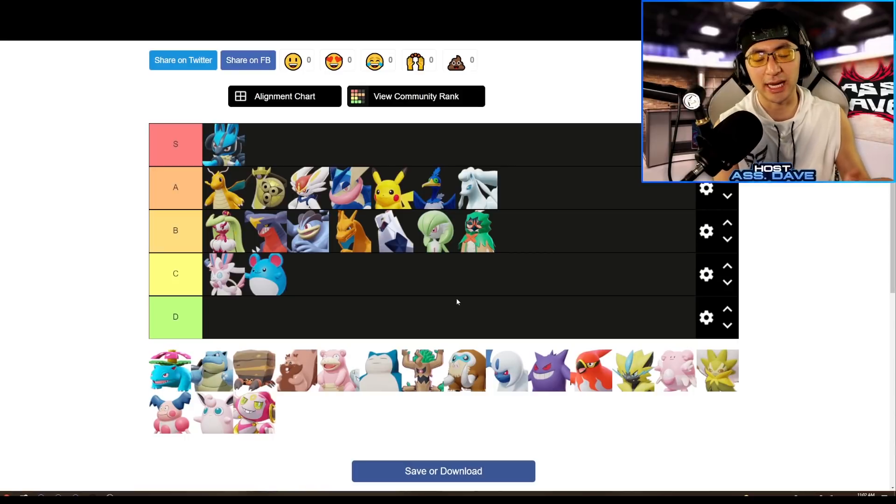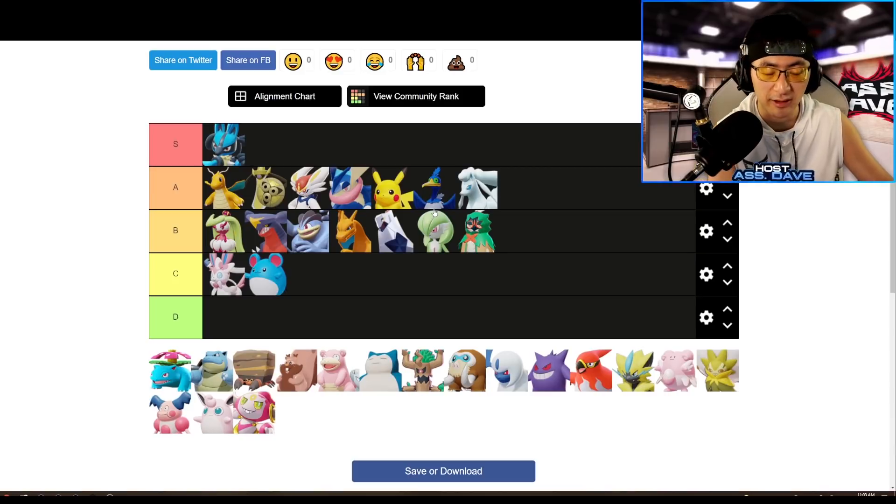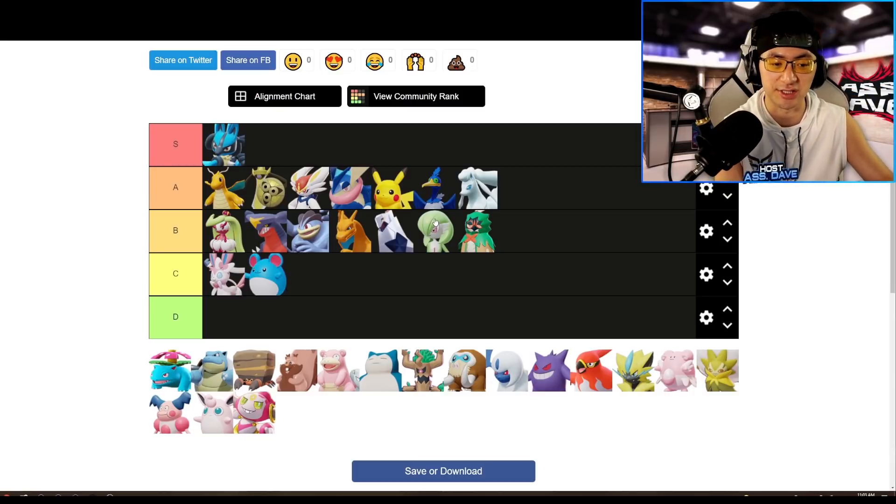Ninetales gets A-tier. The caster build with Blizzard and Avalanche is really satisfying, but the stronger build in the meta is still Aurora Veil. Aurora Veil gives you way too much damage reduction and lets you attack like crazy. It's so good in the meta considering there's no Body Bearer, and Aurora Veil's circle gives damage reduction to your teammates as well. So overall, Ninetales gets A-tier.